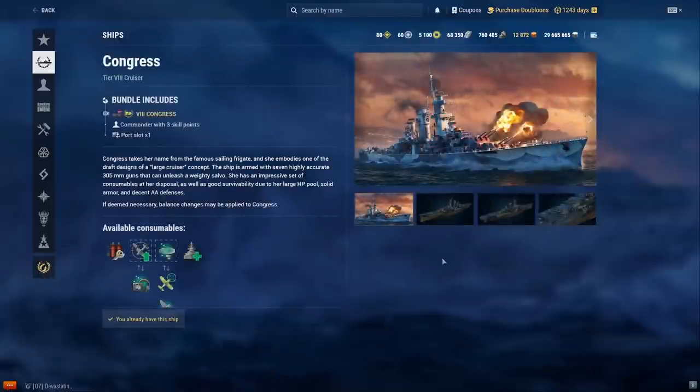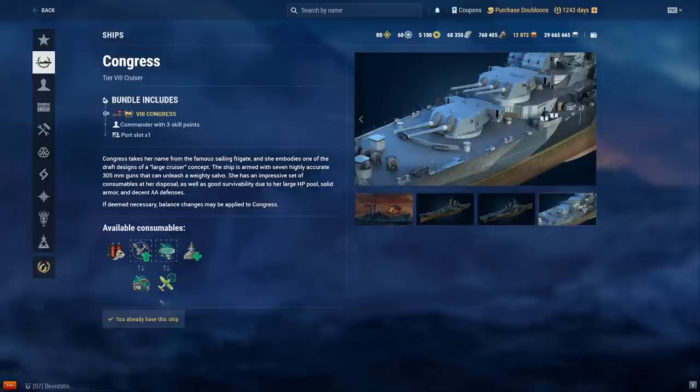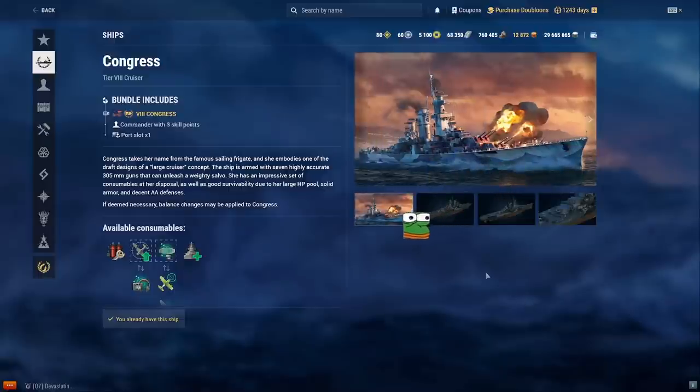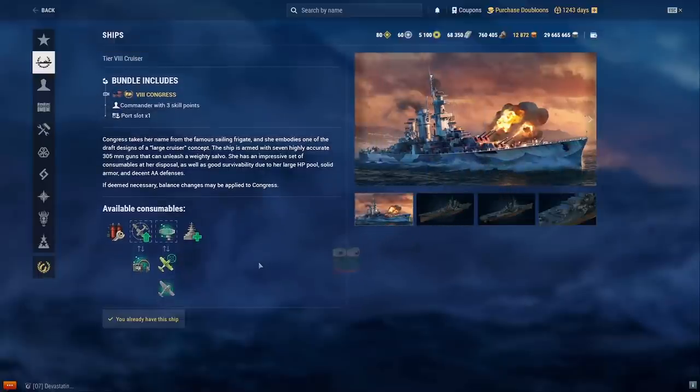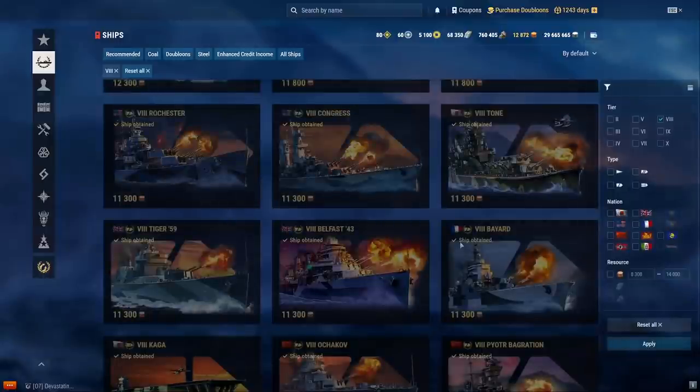Congress — it's turbo boring in my opinion. It's literally an Alaska at tier 8, but nerfed: worse dispersion, two fewer guns, one less heal, nerfed reload. It's just a worse Alaska at tier 8. I find these super heavy cruisers really boring, so that's Congress.